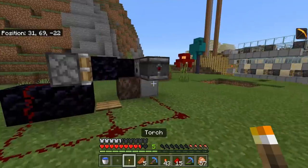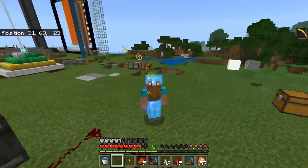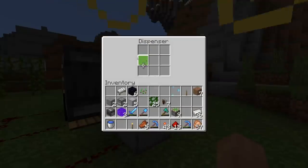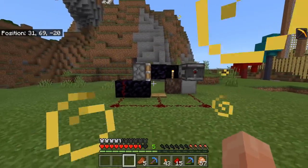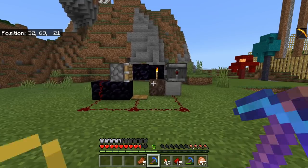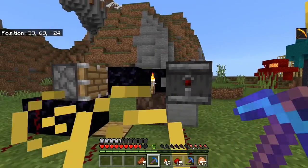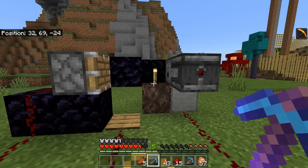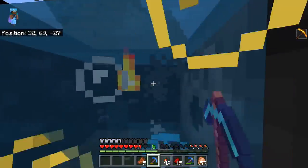Now grab your bucket of water, button, and torch. Crouch-place the button on the side of the observer. Place your water bucket into the dispenser. Place a torch on top. The mechanic is: you run into the pressure plate, the piston pushes you across, and you need to break the torch at the exact moment the water goes in and creates bubble columns — at that point you're able to obtain the bubble column block.